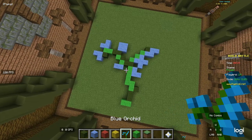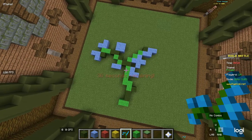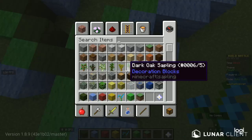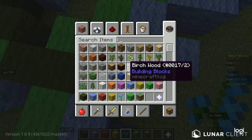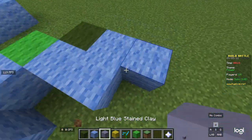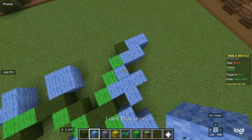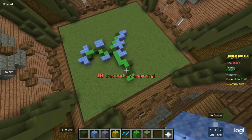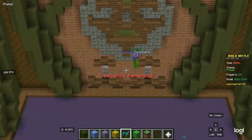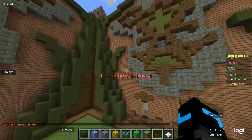It doesn't look like the build I wanted it to look like, but it's okay. Mine is extremely — it doesn't look right. Okay, mine looks okay, I guess. That guy is AFK — we have an AFK player. Okay, two, one, let's go!